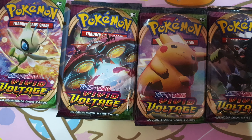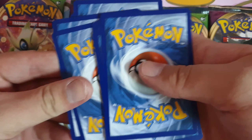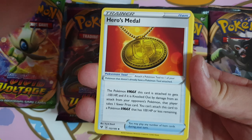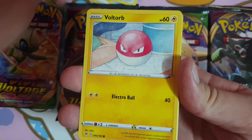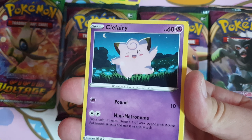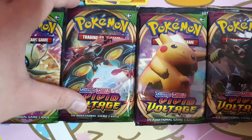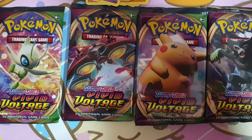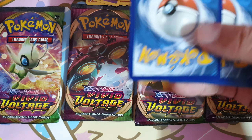I'll be opening up maybe 8 packs at a time — today I'll be opening 8 packs and will continue another 8 tomorrow. Let me take out all the pack cards first. So these are the pack cards they have now: Celebi, the Orbital Pikachu, and Zarude.